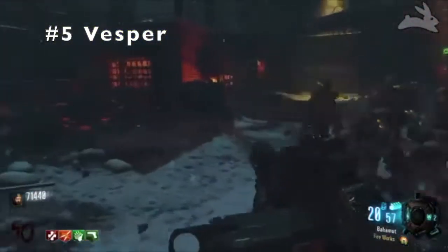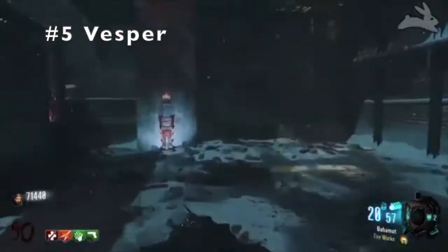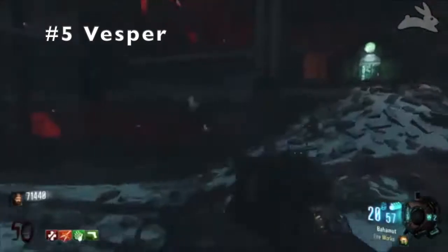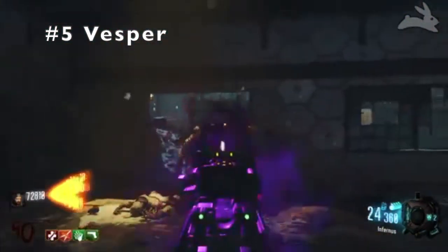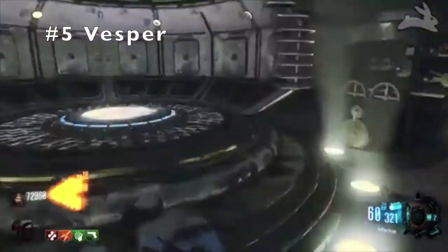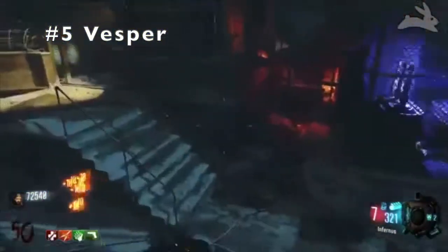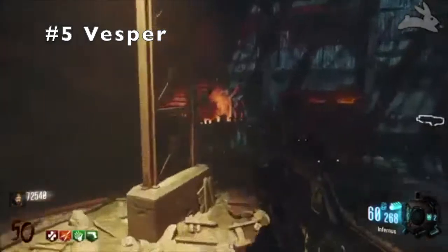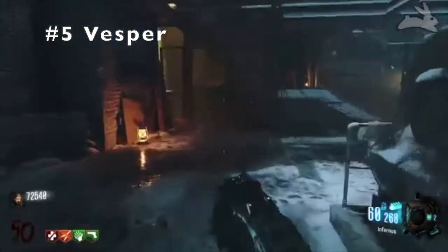Number 5. We have the Vesper. The Vesper is coming in after the VMP because I feel like the gun kills more zombies in the end, even if the ammo is lacking because of its speed. This gun is scorpion-evil fast - it's insanely quick. You run out of ammo like a snap of your fingers. It's pretty fast.